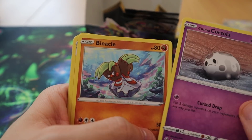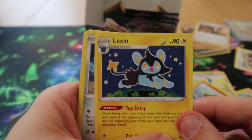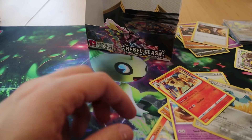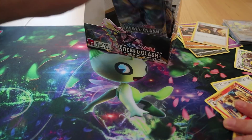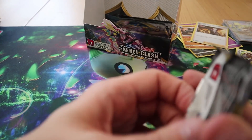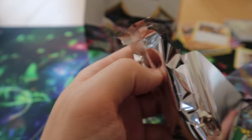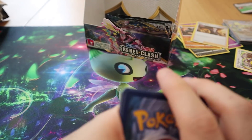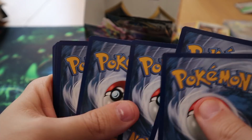Pack thirty-one: Helioptile, Honedge, Litwick, Galarian Corsola, Binnacle, Luxio, Durant, Palossand, Reverse Bronzor, and an Arcanine. This set is still like 200 cards big though — it helps that in Japan they're only doing one subset per set this time rather than two, but they might change that. Who knows what the future's gonna hold now.